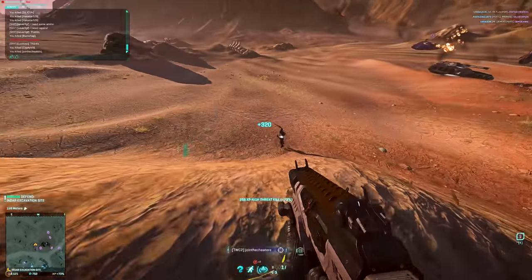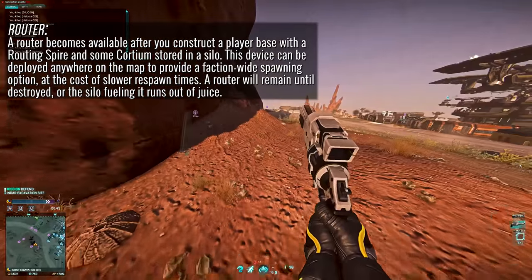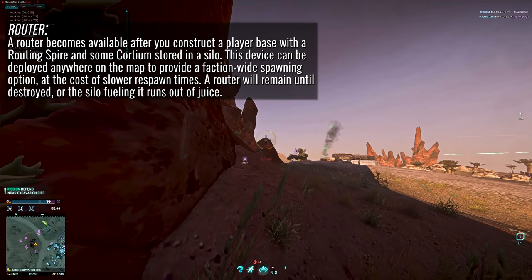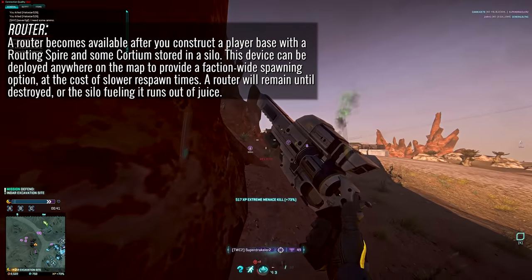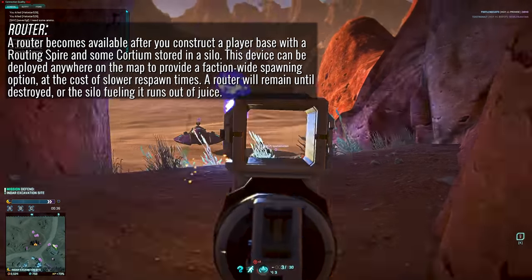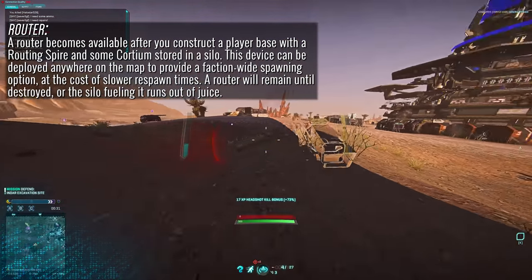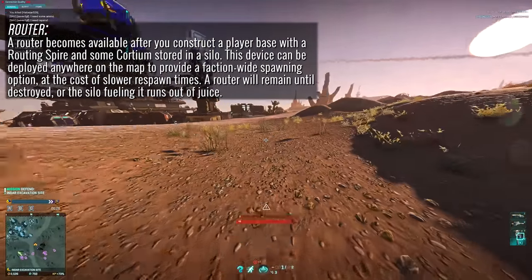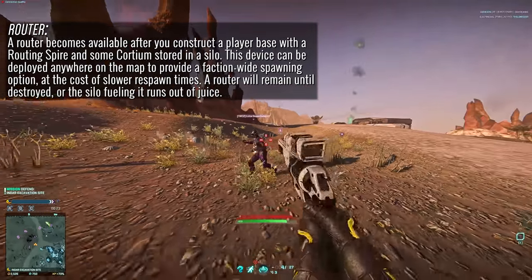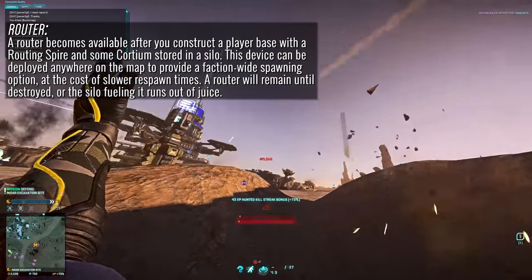Lastly we have one of the more powerful additions to the Planetside 2 construction system: the router. The router is a tool that you gain access to via building a base and using a routing spire. Having a router active will allow any ally to spawn on its location at a slower rate than other spawning options. But the benefit is that you can place this router anywhere on the map — even in no-deploy zones and no-build zones. It's a very powerful tool and requires you to maintain cortium levels in the base that the routing spire is present in to keep it going.